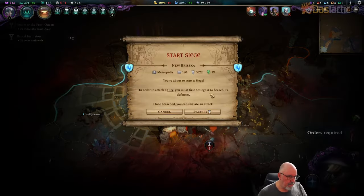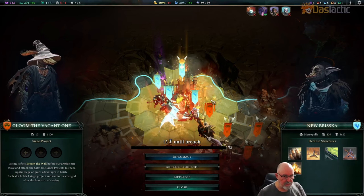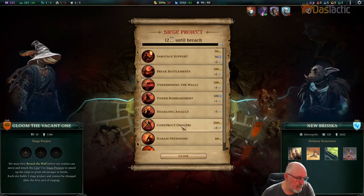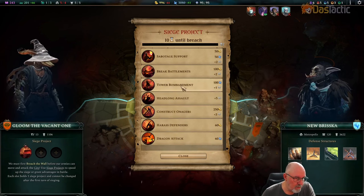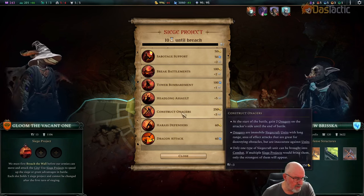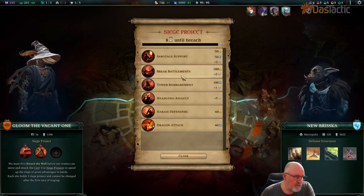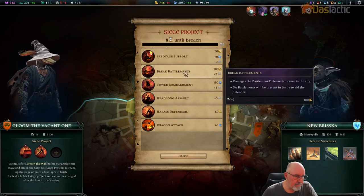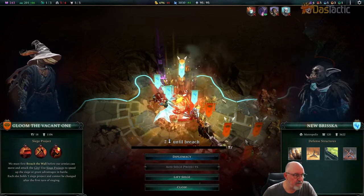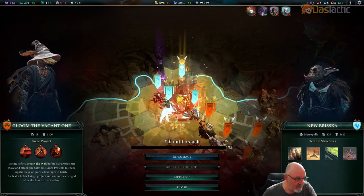It's a risky battle — very very even. So let's go for it. 12 turns for the siege. We're losing money but that will change. Let's add siege projects — undermining the walls gives us plus three, so that's 13 now. The onagers give another plus three so we'll grab that as well, even though it costs a lot of gold. That brings it down to seven turns until the breach. They're definitely going to attack us before that.